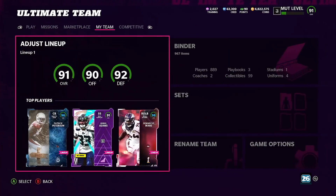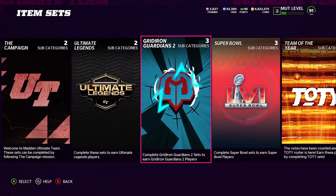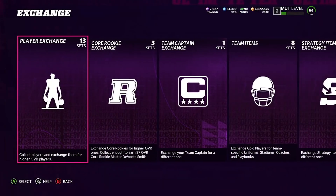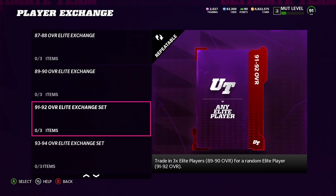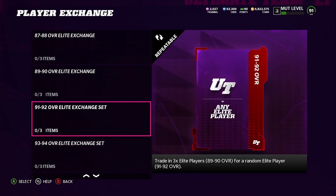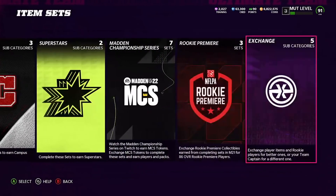We have new exchange sets in the store, boys. So let's go over to Exchanges. We have the 91/92 set — you need 3 cards rated 89 or 90 and that'll get you a 91 or 92. And you also have this one: you need 3 cards rated 91 or 92 and that'll get you a 93 or 94. Some of these cards are really expensive — maybe I'll go over that in the next video.